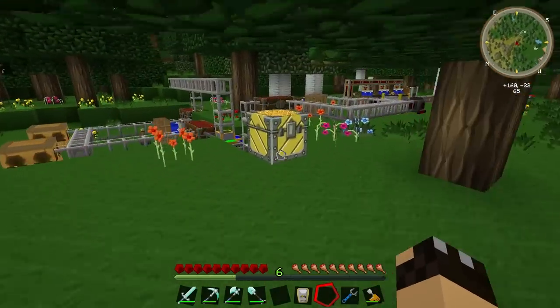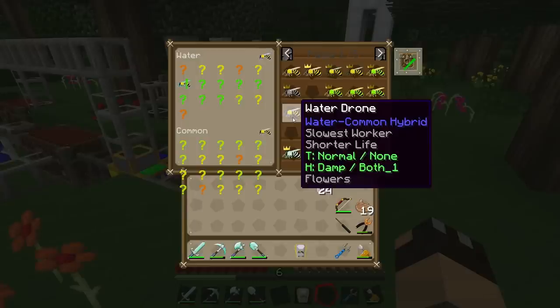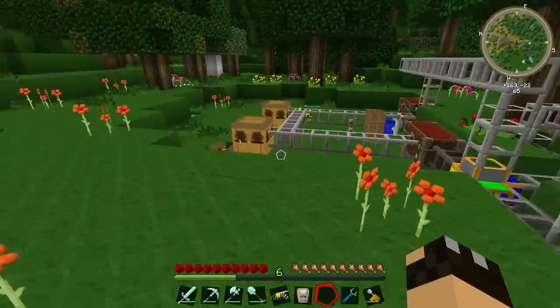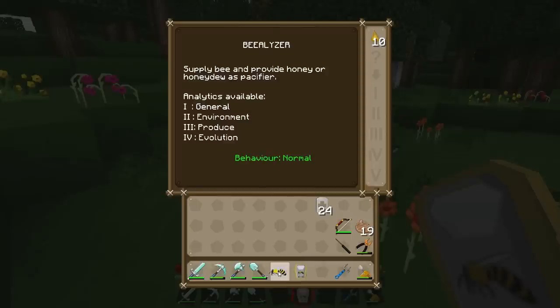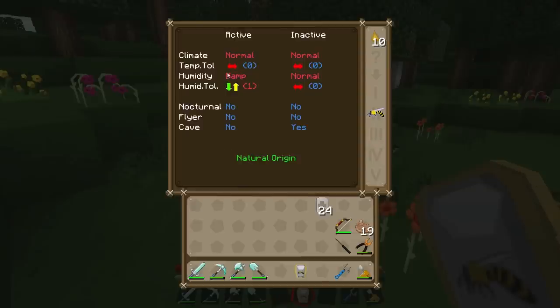Let's fight our way through the trees to our apiaries chest and have a look at this water drone. This is actually a water-common hybrid, a bee that I have bred together. We can find this information out with our bee analyzer by putting the bee in there — in the second slot — and it will tell us that its temperature requirement is normal with not much tolerance, and its humidity is damp but it will survive with a tolerance of plus or minus one.